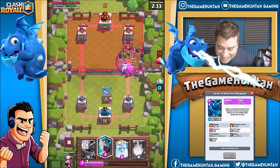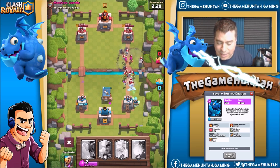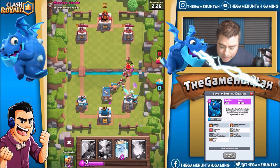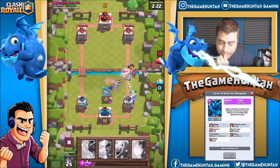We're playing against a level 12 — and they drop the graveyard right in the middle! What are you doing? Okay, we gotta do something about it. Maybe it's time to use the ice wizard to take care of that. Then we can use the ghost — I like that.